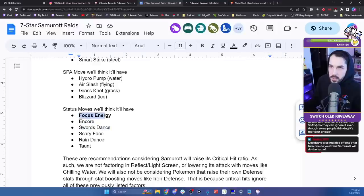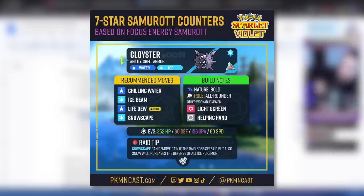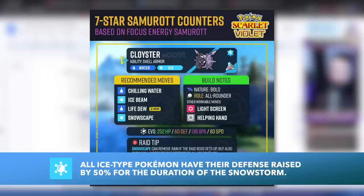A lot of these Pokémon have Chilling Water because I suspect the early game won't have Focus Energy activated right away, and we do have a Pokémon that can Taunt to prevent Focus Energy from going up. Our first Pokémon is Cloyster. Cloyster has the ability Shell Armor, which prevents all crits. Cloyster can lead off with Chilling Water, and even though ice is not super effective against bug, you get ice type STAB from Ice Beam, which is consistent. We also have Life Dew to heal our team, and Snowscape to replace rain with snow — snow won't damage teammates, and in this generation it boosts physical defense for ice types.